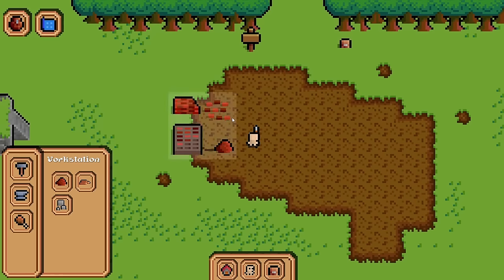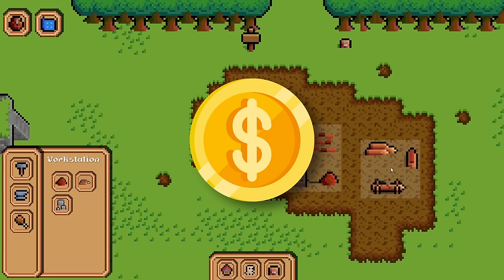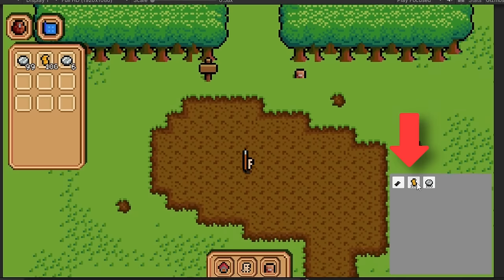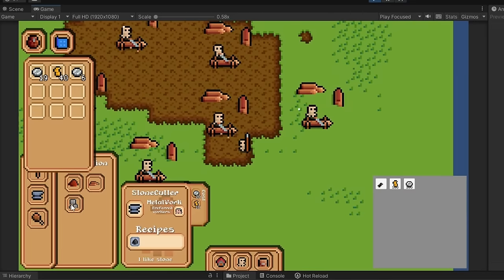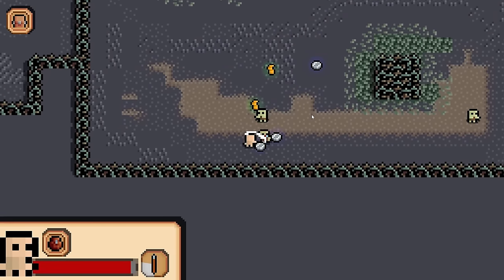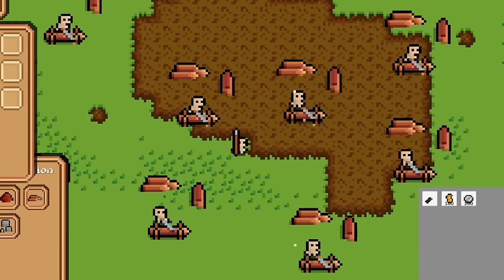I knew I'd start day 8 by making it so buildings actually spend the materials they cost when you place them. First things first, I created a debug panel where all items are displayed and you can click one to add a stack to your inventory — that'll come in handy during development so I don't have to run a dungeon just to try something. The debug panel was functional and the spend system was functional too.